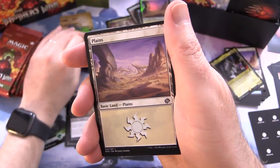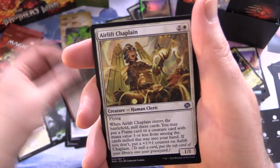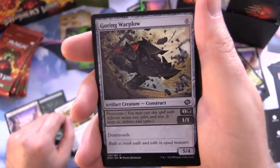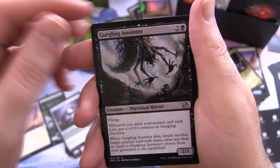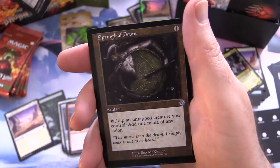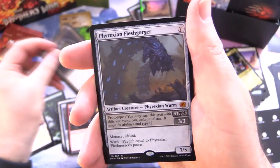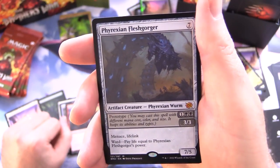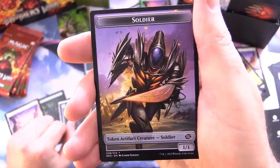I won't be popping up any pricing because it's pre-release weekend — the prices bear no relation to reality. We have Fauna Shaman and a Plains. Penregon Strong Bull — they've got Minotaurs here. Airlift Chaplain, Goring Warplow — this is the new prototype mechanic. Dwarven Forge Chanter, Iron Claw Crusher, Gurgling Anointer, Mask of the Jade Crafter, Springleaf Drum reprinted with the Retro Border — nice. And a Mythic — it's Phyrexian Fleshgorger, a Phyrexian Worm. Foil Ocean Medic and a Soldier Token — that looks pretty sharp.